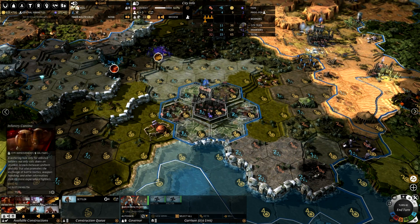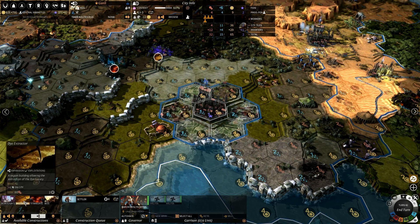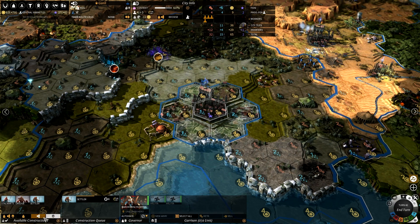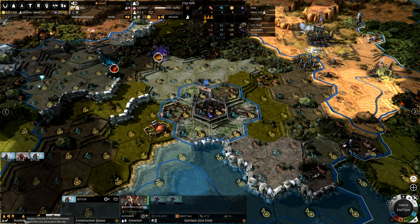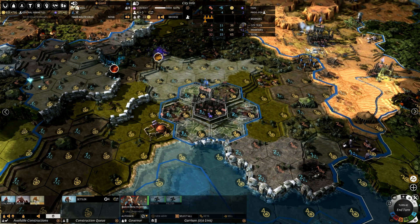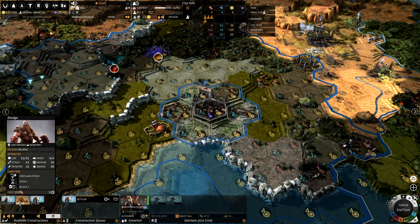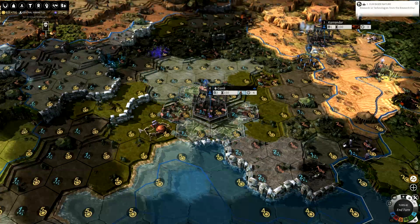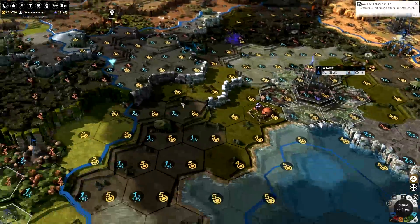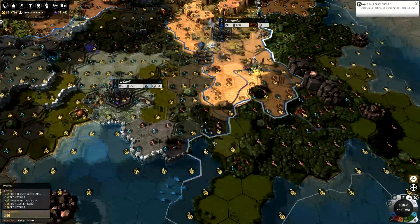On the city screen, you've got all the different stuff — you can upgrade structures to give you different benefits, produce resource extractors, and you've got to actually research technology to unlock them. As you research deeper into the game you do get more resource types popping up as well, which you then need to build extractors on. By taking over minor villages you also get access to some of their units — like I've got access to Dredges because I've got an assimilated village of that type. Each one has their own unique attributes, so to expand your range of unit types you'd need to start taking over these minor villages.